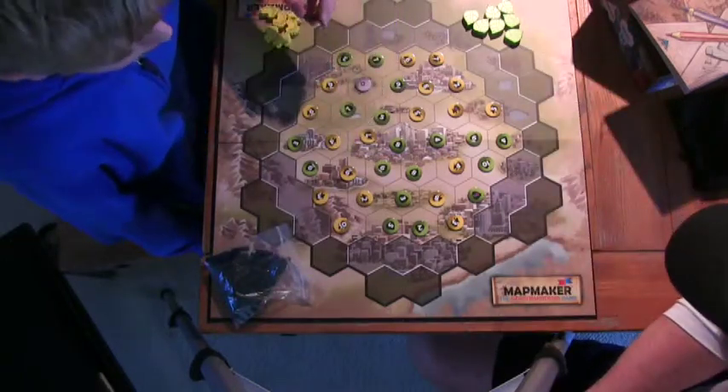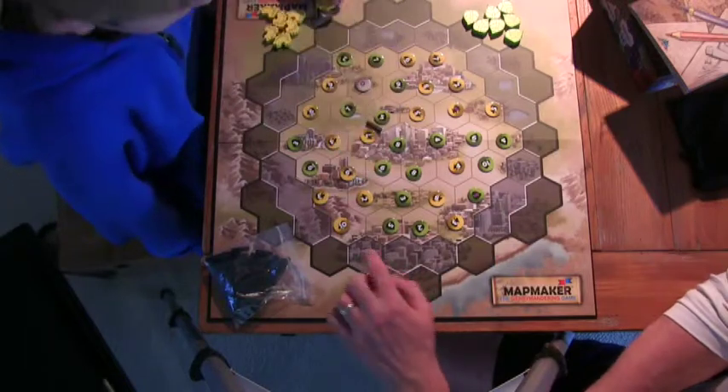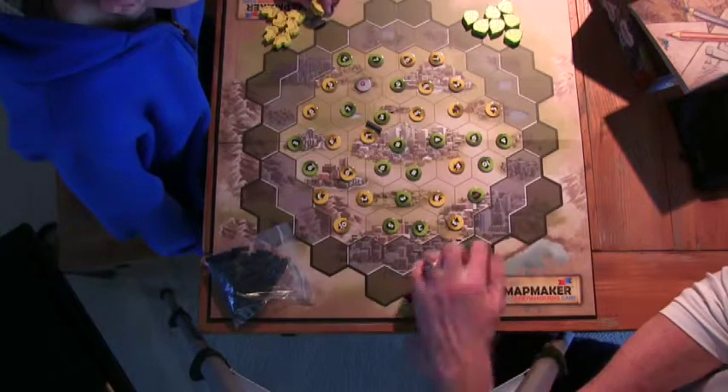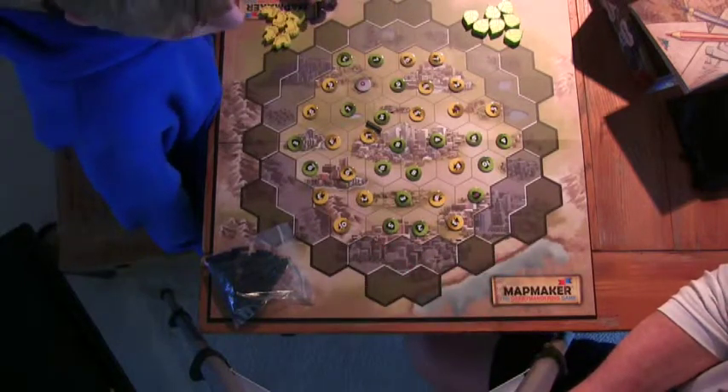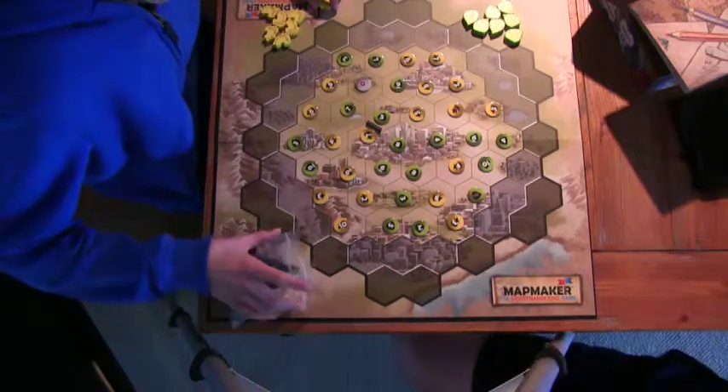I'll place a border here. And then we're just going to go on and make districts — the districts have certain rules and you can't place things along the border. Pretty simple, right? Yep. Alright, so I'm going to turn the camera off and we'll play for a good.